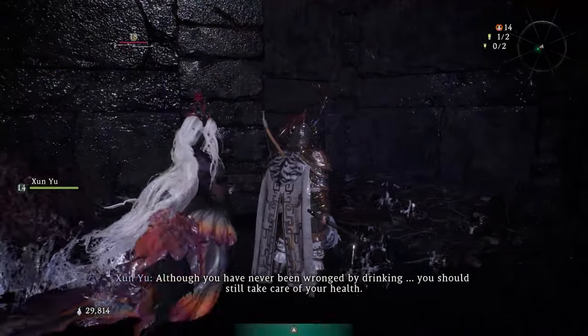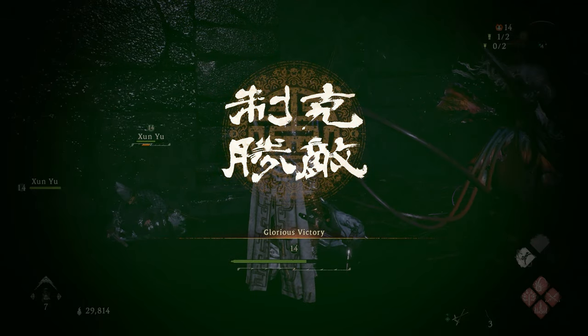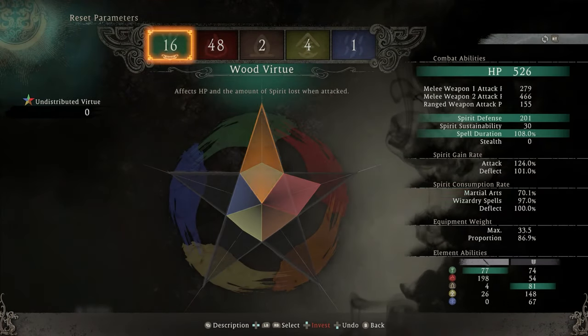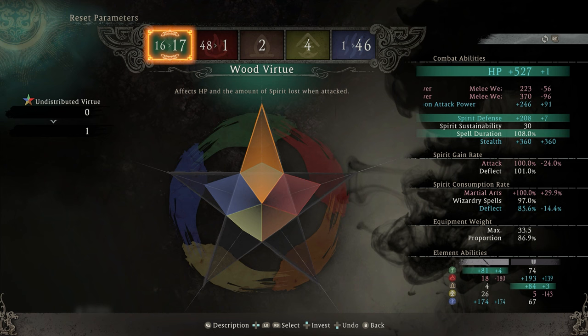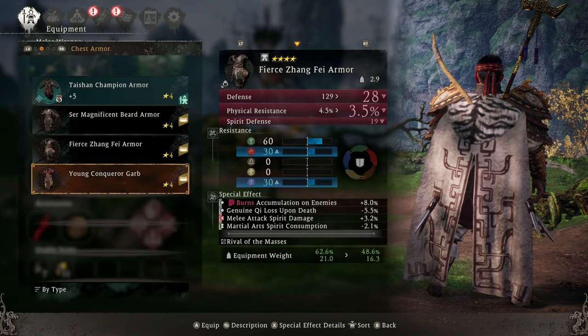There's actually a way to do this insanely faster — probably double the speed literally. I'm going to go over that now. What you're going to want to do is go back to the hidden village, reset your parameters, and save a battle set with your original loadout before you do this. Then reset your parameters and put all your points — as many as you can — into the water phase.